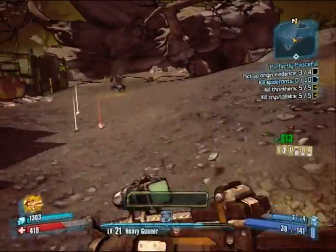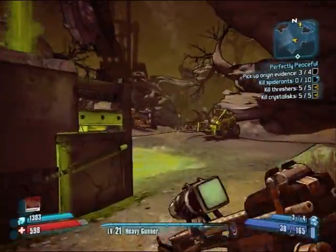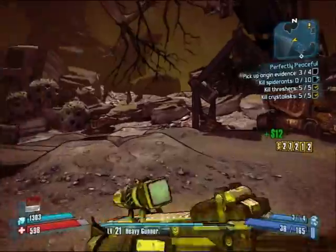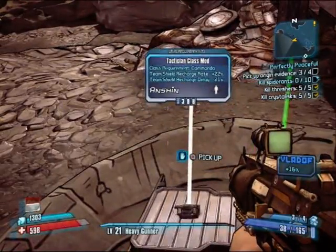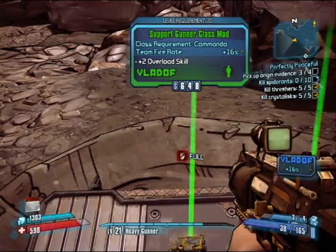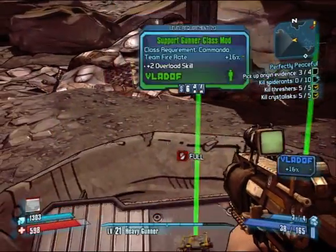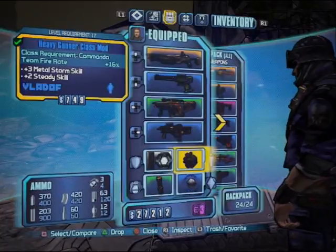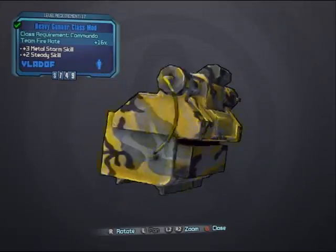I'm so happy to be playing this game with my controller — I'm going to say it again even if you don't like me for saying it, because it is making me so excited. It's so nice to be able to aim again, nice and smooth. I don't have to over-correct. All right — Tactician class mod: team shield recharge and shield recharge delay. We got a Support Gunner class mod. I've got a Heavy Gunner class mod: team fire rate up 16%, plus three to Metal Storm and plus two to Steady. That is a nice mod right there, something worth keeping.